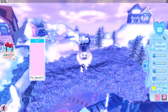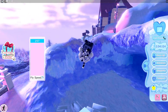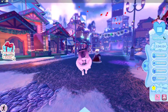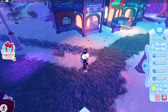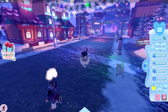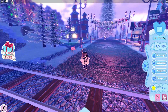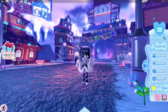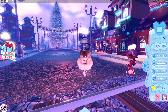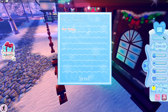Oh no — they removed the ferris wheel and replaced it with something else. There's also a post office, but it just seems to be more of the same gifting interface. And it looks like the train might be broken.